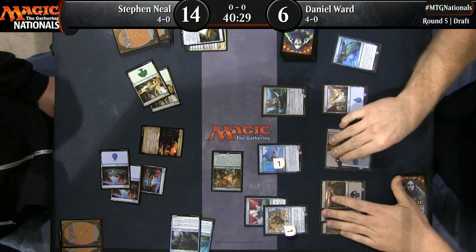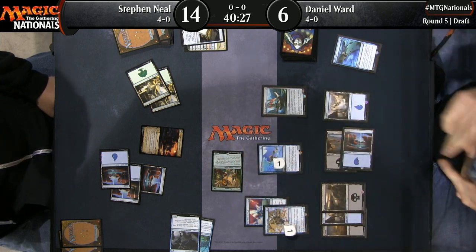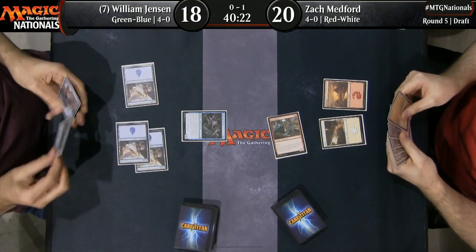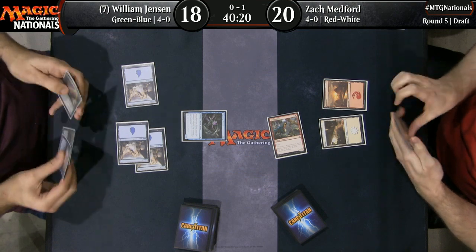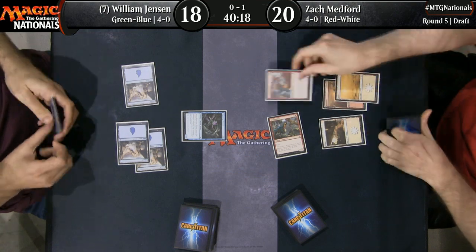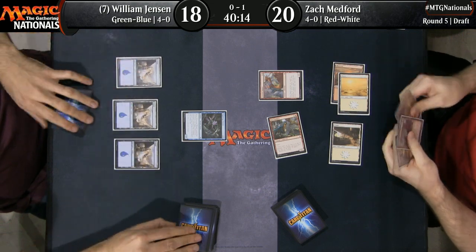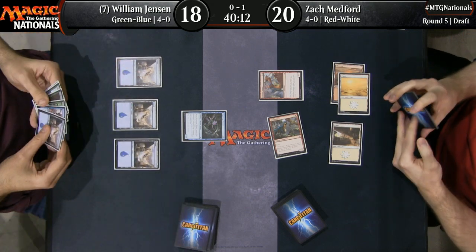It sounds like our main match is about to get back underway — let's go back over there. So Zach has a Nest Robber — he is playing aggro. Frenzied Raptor. This curve out, compared to the one we saw before, not quite up to speed. It's a two drop, three drop, but at least these ones are blockable. We're likely to see the Watertrap Weaver trade with the Frenzied Raptor.